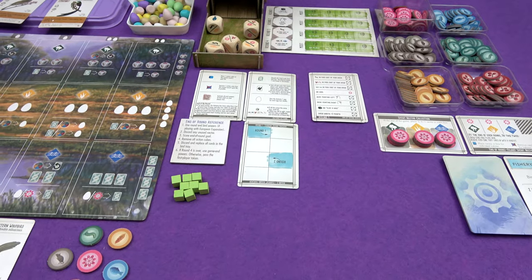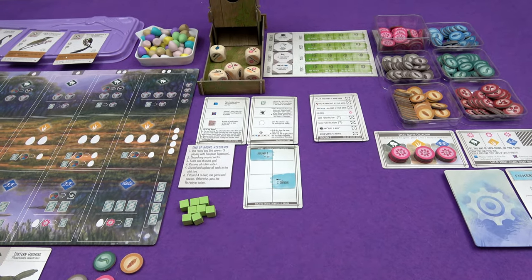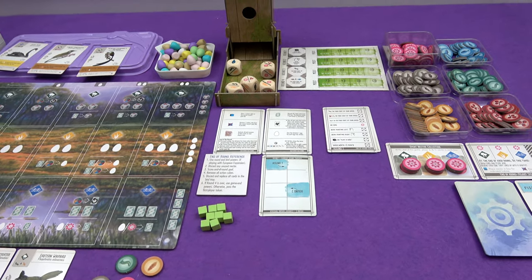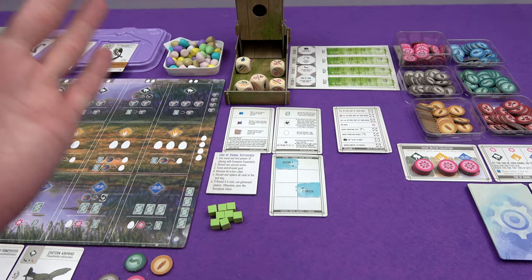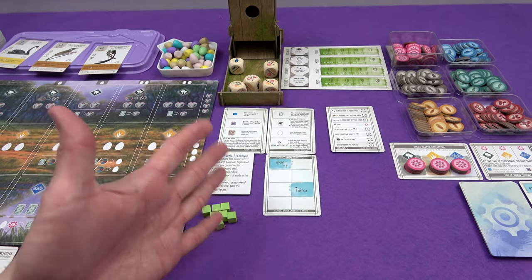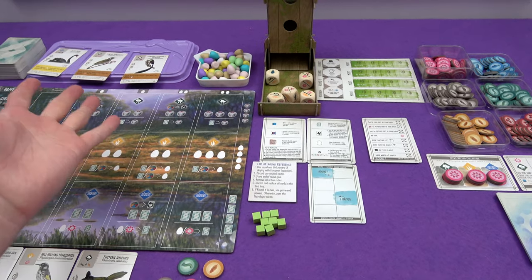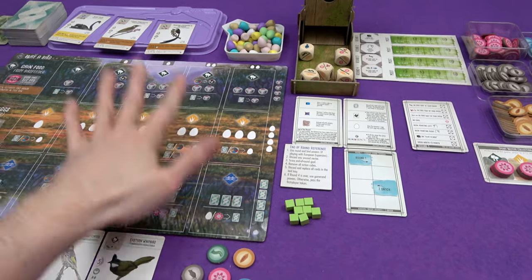Automa Factory does the solo variants for Stonemaier games and they always do fantastic work. So I'm going to be showing you one that I really love from them as well. There is a handheld and a static camera — you can switch between them in the description. There is a Klingon subtitle channel — if you flick that on you can get notified of any mistakes I might have made. And there is a Patreon at patreon.com/Slickerdrips. Thank you very much to everyone that supports me on there. Let's get going then.